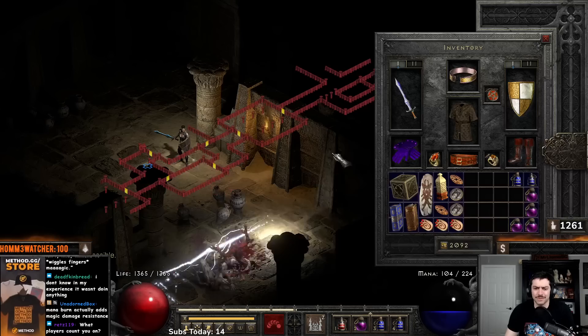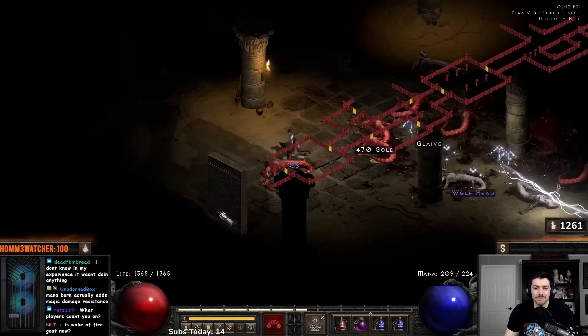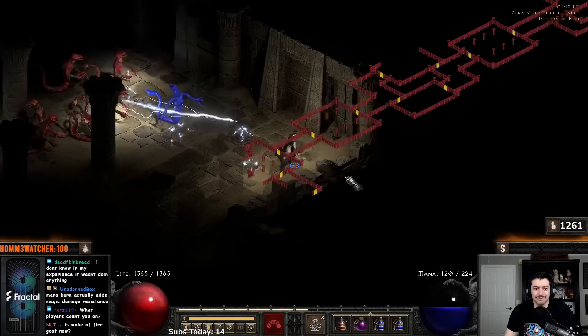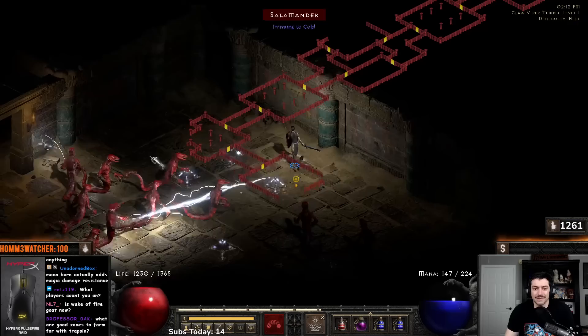I'm at players 1 and level 64 — we could definitely go up to players 2 or 3 if we wanted. You saw I was on players 8 earlier and it was working out okay, just a little harder than it needed to be. In here I could be on players 3. The big thing is there are no light immunes down here, and you have such good crowd control with this character, which is really just such a big piece.